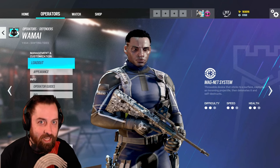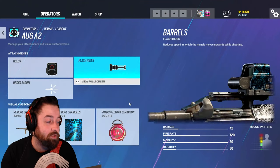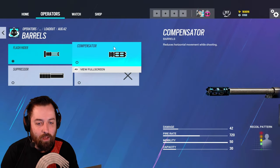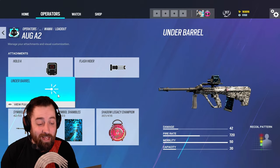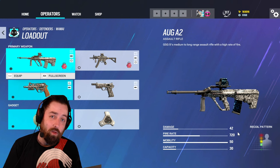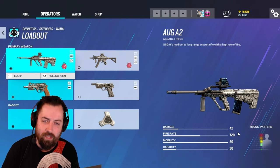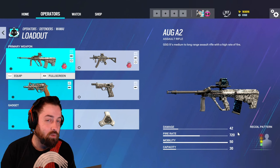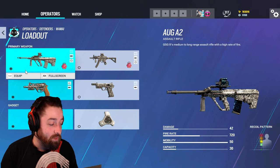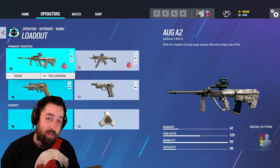Wamai has a decent arsenal of weapons. You have the AUG — you can only use one attachment: flash hider, compensator, or suppressor. I would use the flash hider. It does 42 damage and is one of the only defender assault rifles in the game. Normally attackers get the assault rifles, but Wamai is an exception.